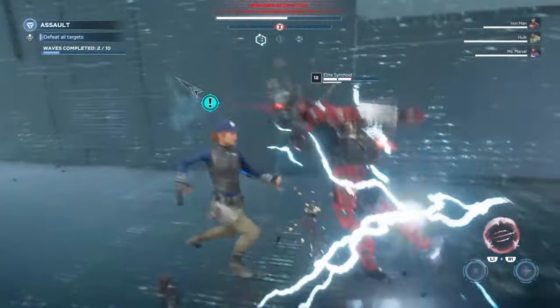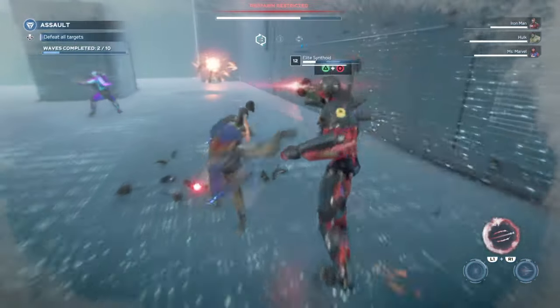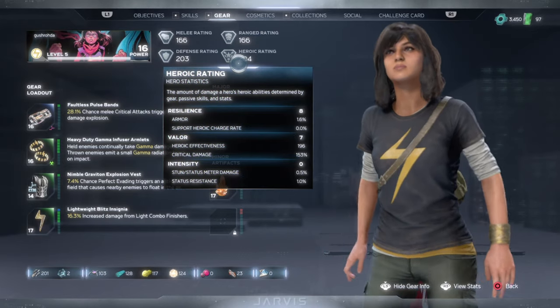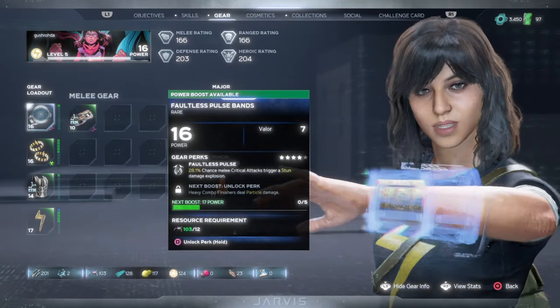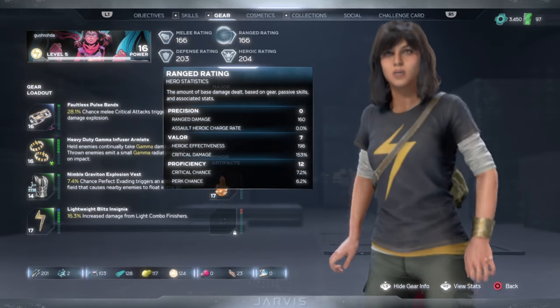A thing to note is that gear will also affect how fast you deal stun damage under your hero's rating. The heroic rating in particular — armor's intensity — affects how much stun damage you do. So if you have gear that gives a boost to intensity, try to focus on that.